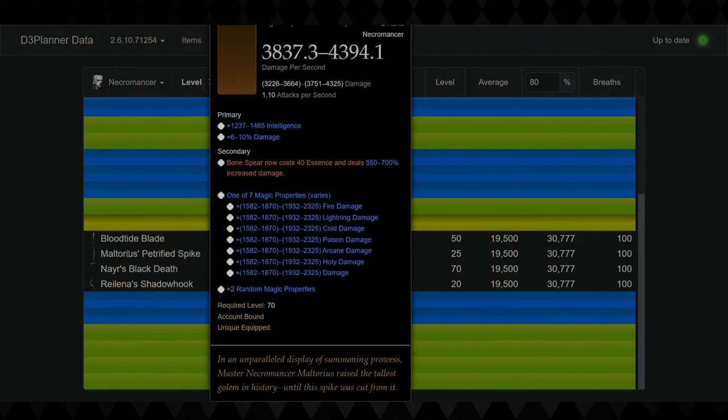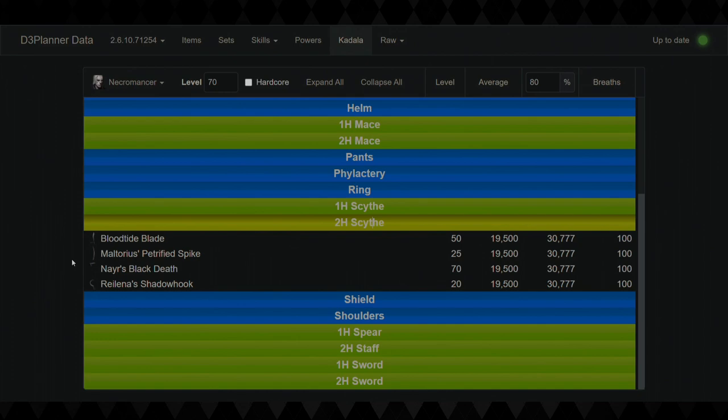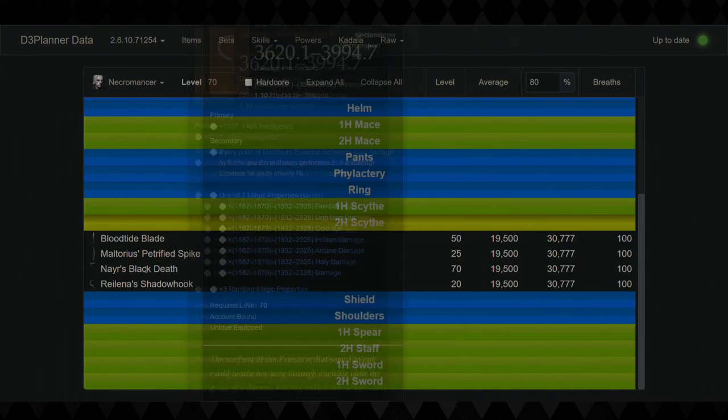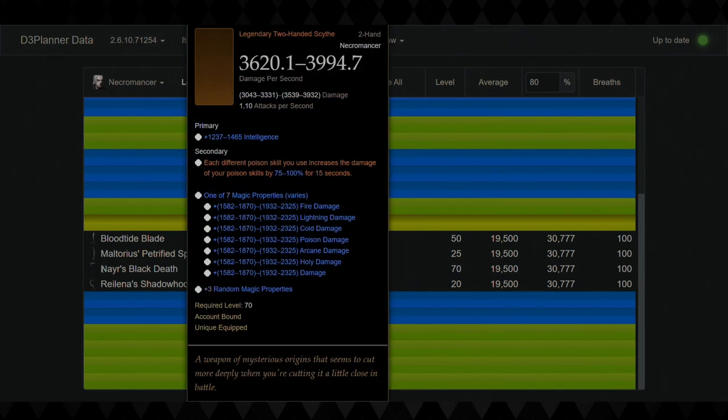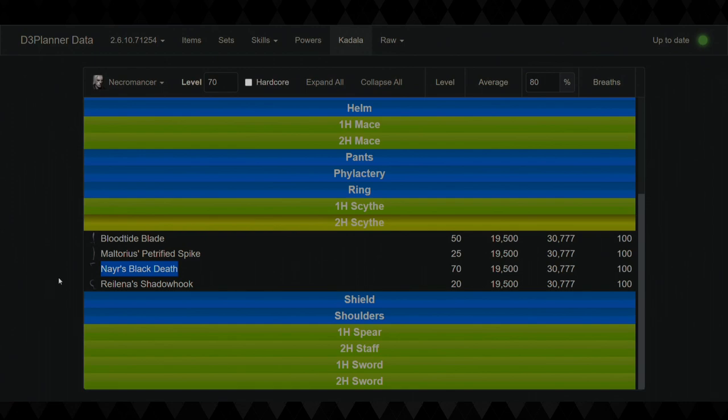The Bloodtide Blade creates corpses for Corpse Explosion, and Bone Spirit boosts your single target damage against rift guardians while creating more corpses so you can spam Corpse Explosion even further. The reason I like Nayr's and Reilena's the most is because they both synergize with the six-piece Rathma to give you that early game boost. I'll show you a starter build with all four weapons so you're taken care of regardless of which one you get.